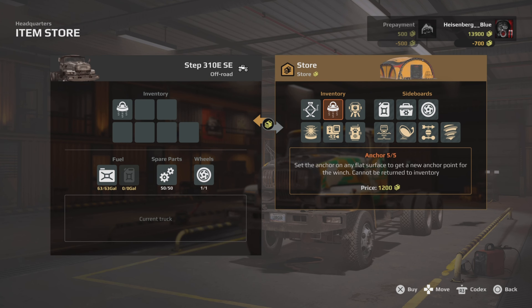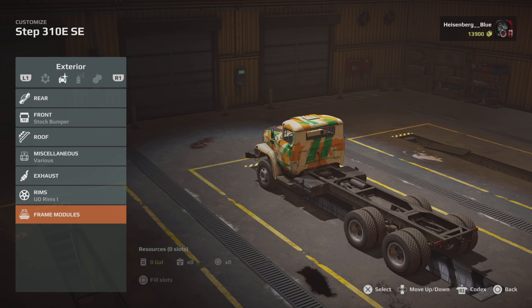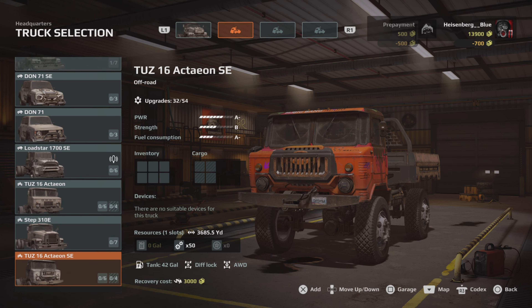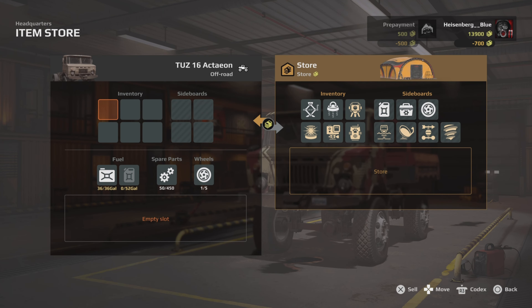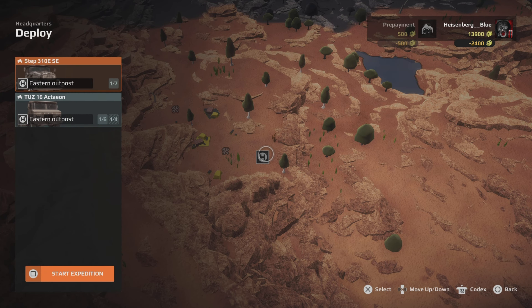I'm going to take an anchor with each truck. I've got this STEP 310 ESE, and I'm pretty sure the SE just stands for Supreme Edition. By the way, I did not get the Kotko Canyon like I was supposed to, or I can't find it at least. My other truck, this Tuz 16, I'm going to put extra gas and an anchor on it, just in case — play it safe, I don't really know what I'm getting into. Now I've got these two trucks ready and the expedition requirements are fulfilled.